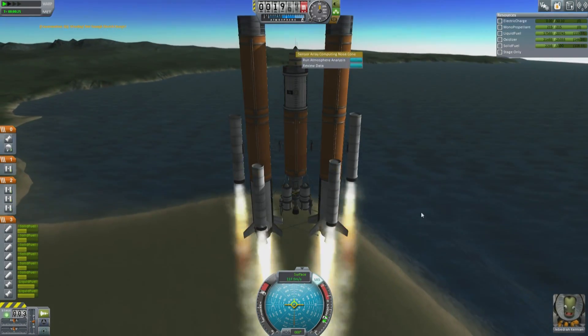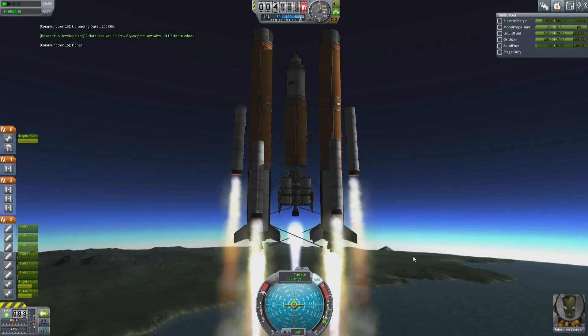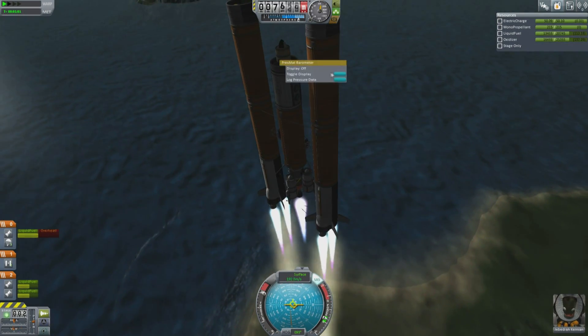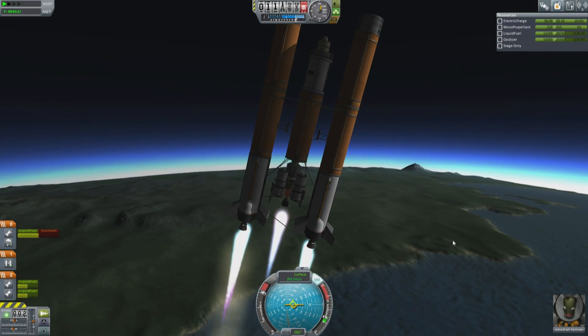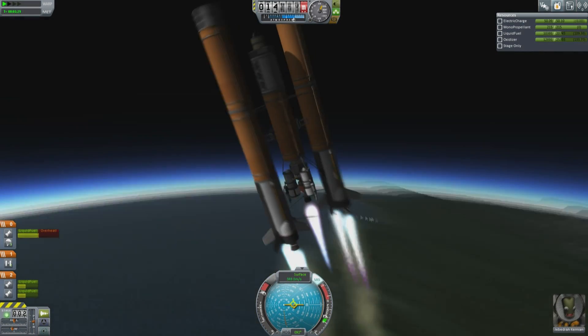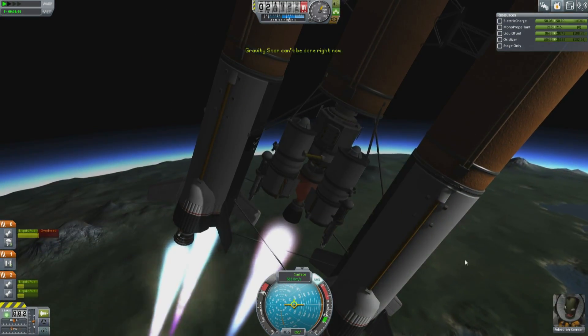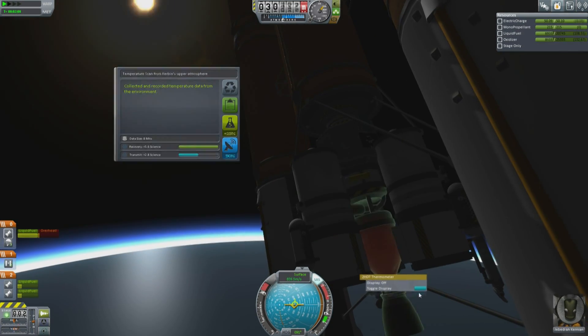In the middle we have our main spacecraft, and on the outside we have those liquid fuel boosters. The orange fuel tanks are going to provide the bulk of my fuel. I don't have smaller 2.5 meter tanks — I did not unlock those on the tech tree. I also don't have a bunch of other things, so I'm making do with what I have, but I do have the nuclear engine.